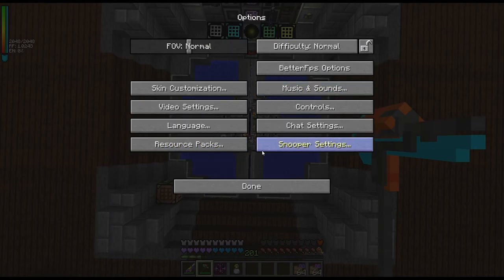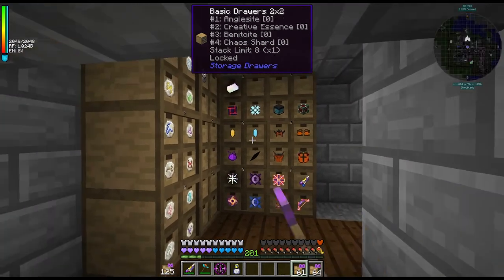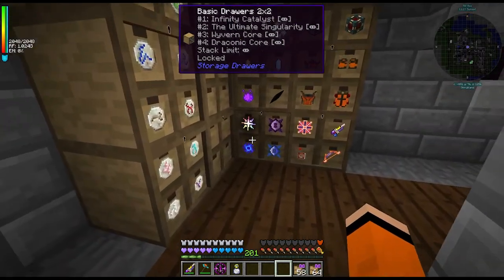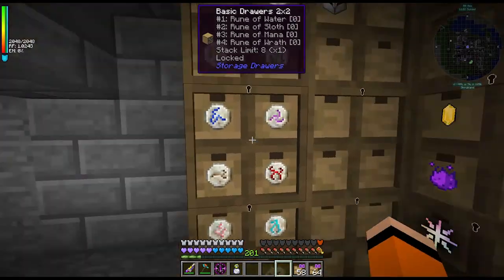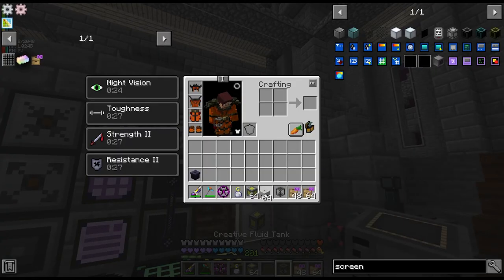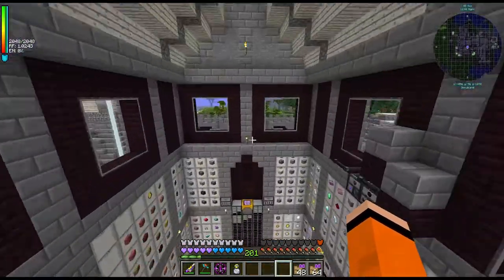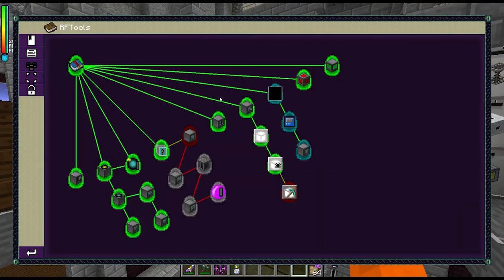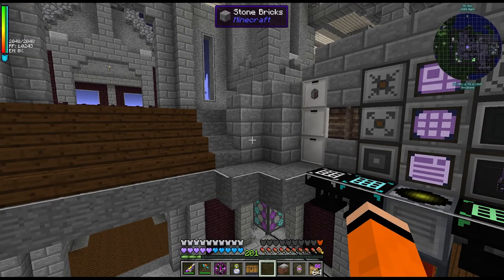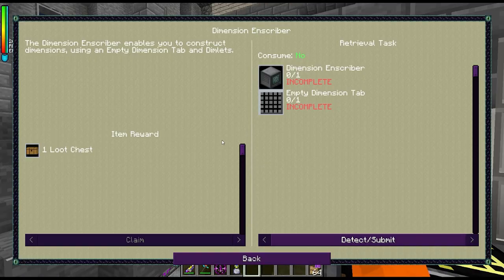I wonder what my playtime is — 10.32 days. But now we have infinite items. I guess they only stack to 16, but yeah, infinite of everything. 64 creative generators. And we can even put this on all these drawers as well and just have infinite of all these. I guess let's look at what's left to do then. This might be the end of the pack, although I do want to get all the quests. There might be some stuff that we can't get via the vending.